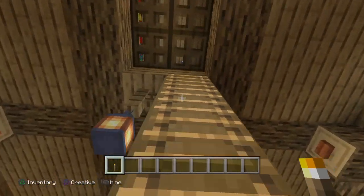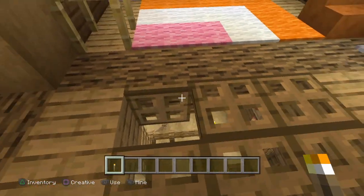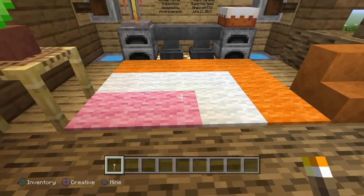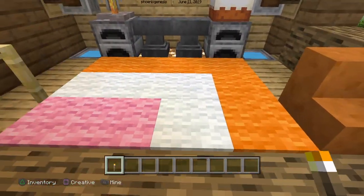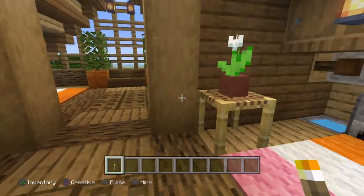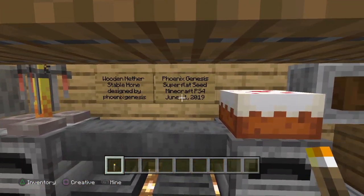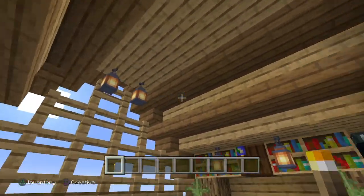Sometimes you can do stairs, but in a build like this a ladder suffices. It just depends on the design of the build. I tried to make it a little colorful, so I added some pink and kept with the white and orange, which picks up the colors of the tulips. That little extra pink makes it more colorful and maybe gender neutral. Wow - June 11, 2019, only about two and a half years ago I built this.